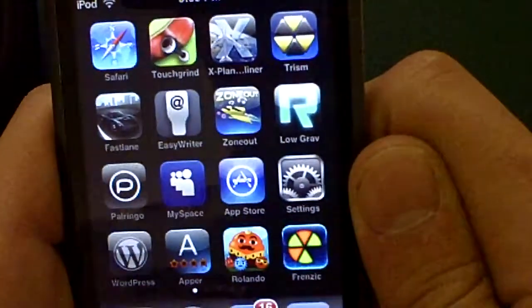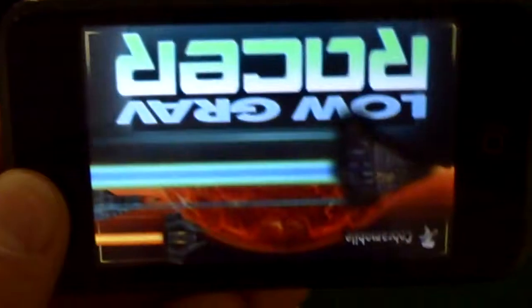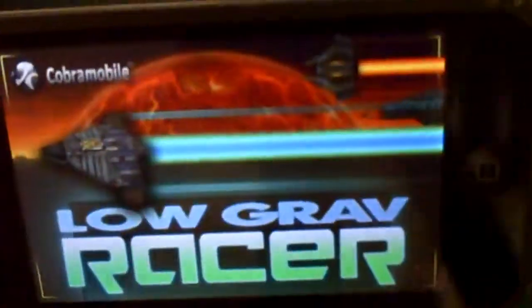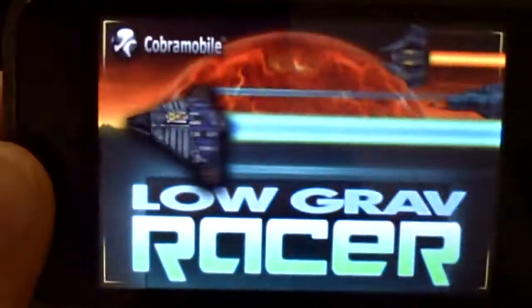Low-grav racer got an update recently where you can see through the cockpit. The accelerometer is finicky when it doesn't tilt down. There we go — okay, so it's working.